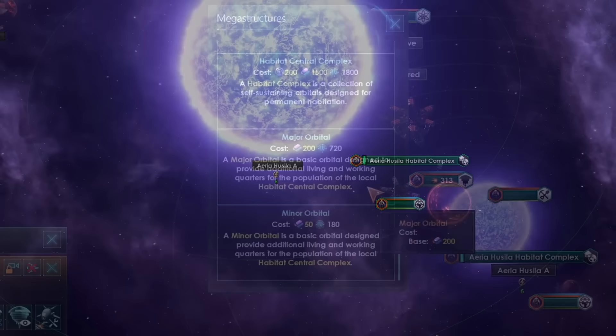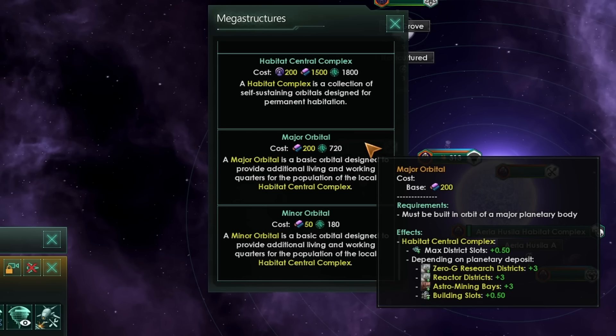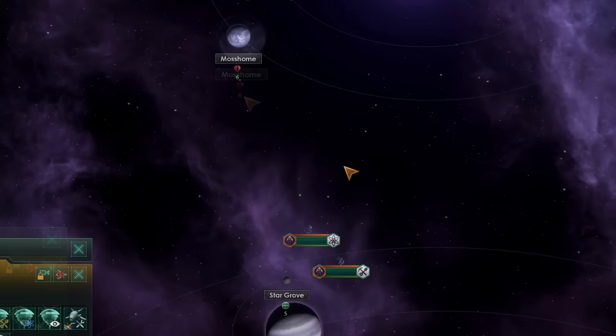Orbitals come in two flavors. The first is major orbitals, which must be built around a planet or a star. Depending on what the deposits of that planet or star are, it's going to give us certain bonuses. Every major orbital will grant an additional half a district on our habitat in the system. On top of that, if we build around a research deposit we get three additional research districts, if we build around an energy deposit we'll get three additional generator districts, and if we build around a mineral deposit we will get three additional mining districts.